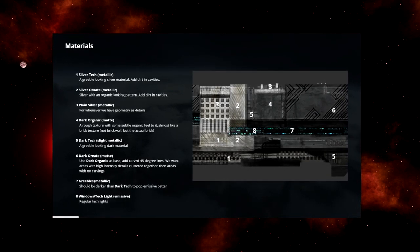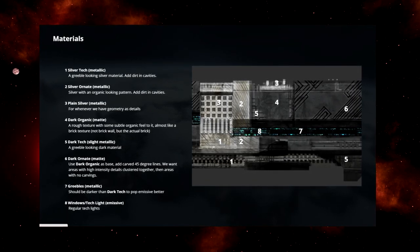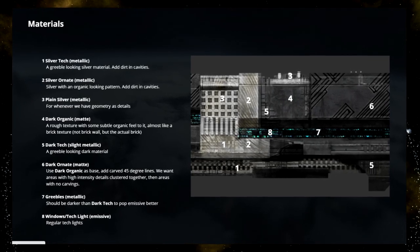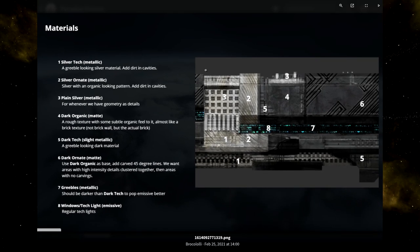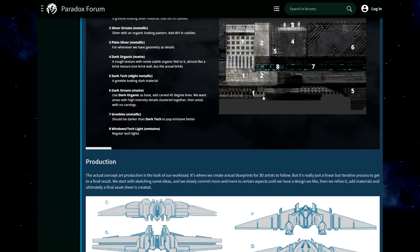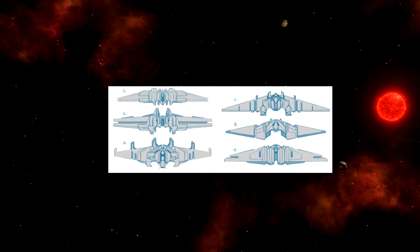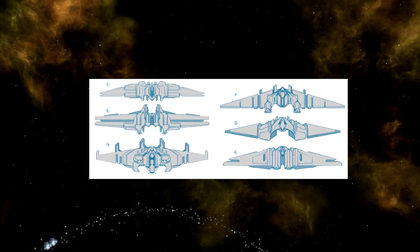The style guide resulted in material definitions: silver tech metallic with dirt in cavities, silver ornament, organic-looking pattern, plain silver, dark organic, dark tech, dark ornament, dark organic as base, with degree lines, greebles, metallic darker than dark tech, and window tech light emissive. Everything uses little material compounds, and where you use the material — at least as I understood it — everything in the material changes, so you can have it in different colors.